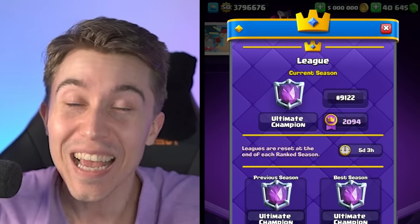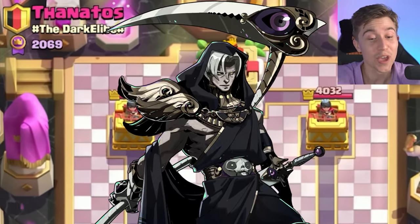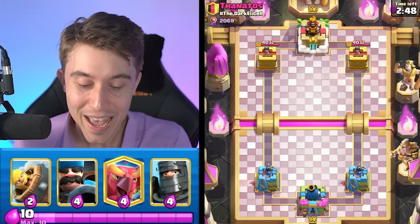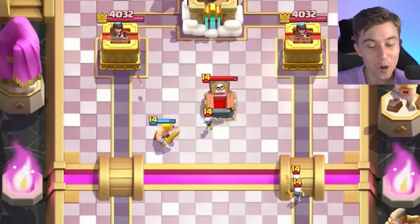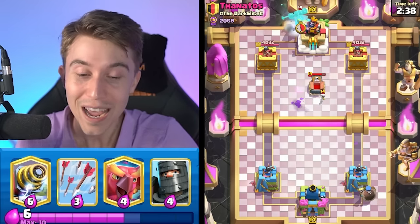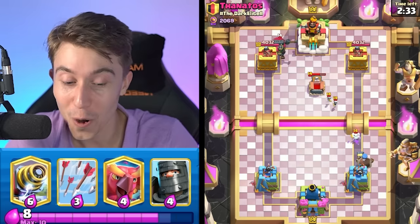After that win, that puts us at 9,100 in the world. We've got a game against Thanatos — I really thought his name was going to be Thanos, and he finished top 600 in the world so he's definitely going to be a pretty good player. Let's roll through with the Barbarian Barrel and see what he's up to. Whenever I see Tombstone, I'm thinking Lava Hound or Graveyard — there's really no in-between. You've got to be a bold player to go Tombstone first play, unless you have some good way of stopping the Mother Witch from just taking all your Skeletons and having a piggy farm.